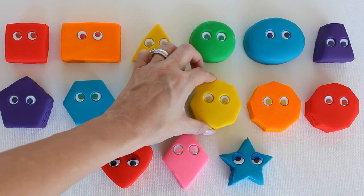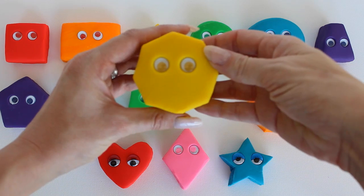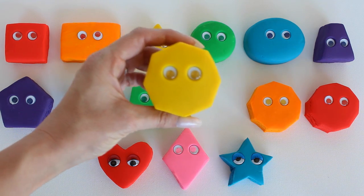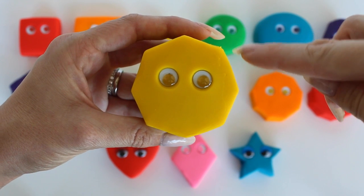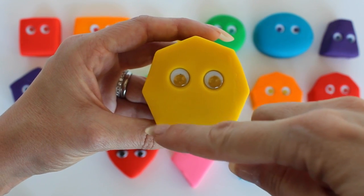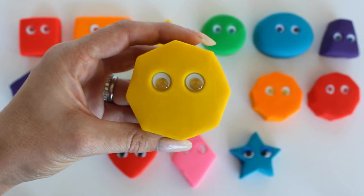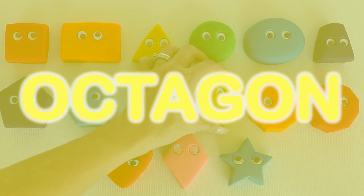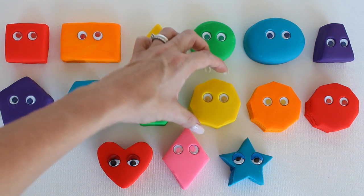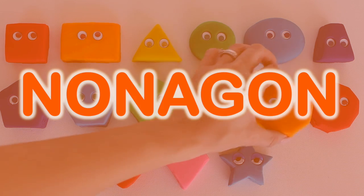Aussie the Octagon. Let's count how many sides he has. One, two, three, four, five, six, seven, eight. Octagon.